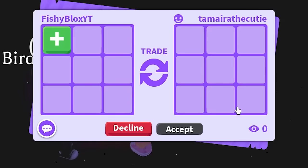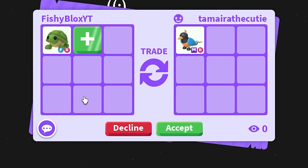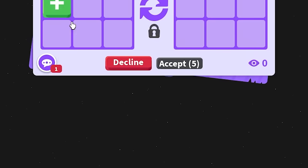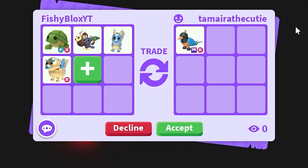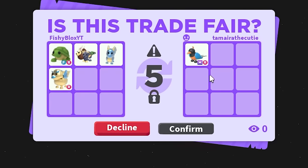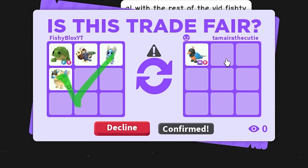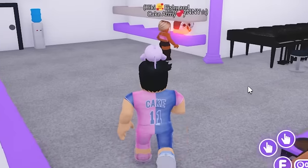Someone has the mega bird of paradise but they say they overpaid for it. I offer a turtle with some legendary pets added — a chimera, diamond dragon, and golden griffin. My game glitches and we end up under the map, but the trade goes through. We just got the mega bird of paradise!